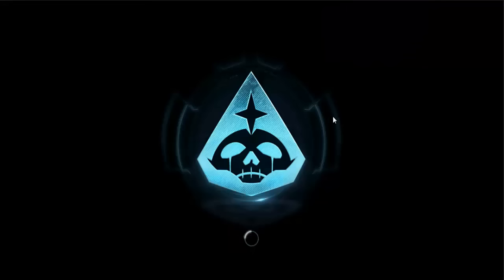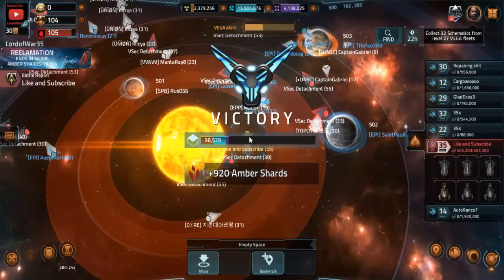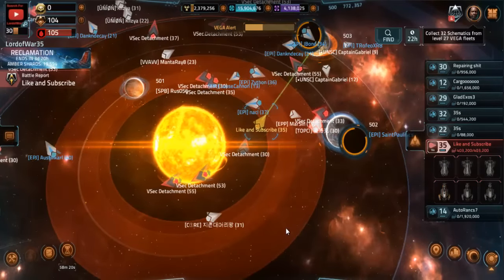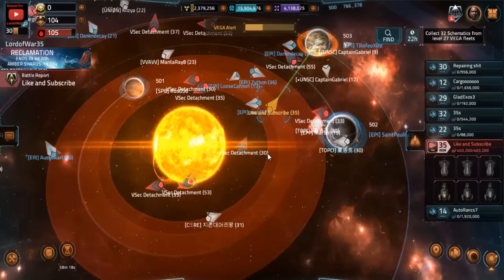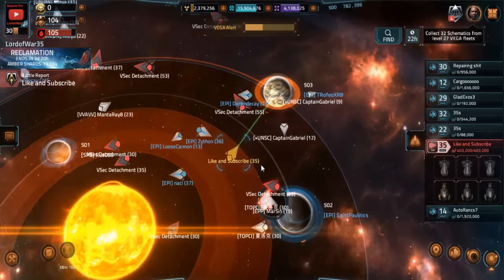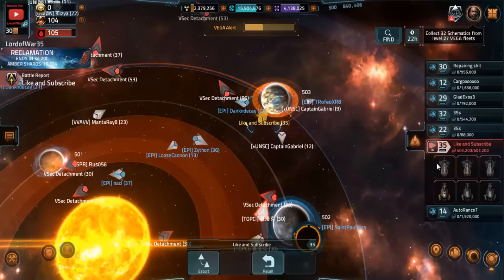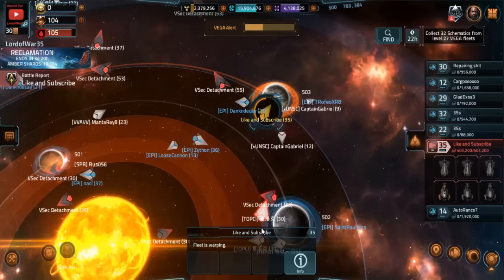Our Exodus Cruisers have hardly even gone through the shield. That will give you 920 Amber Shards from a VSEC Detachment 3, and from a level 33 it will give you about 1290. So it's not that much to be honest guys.